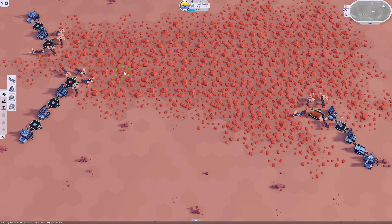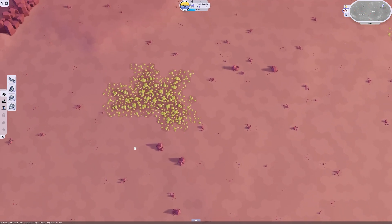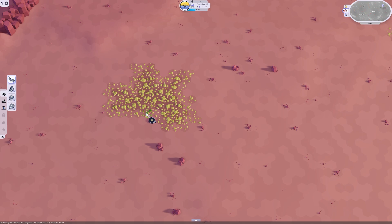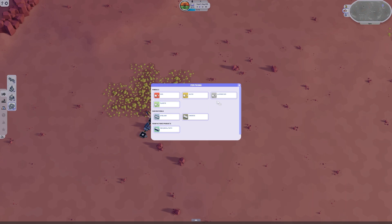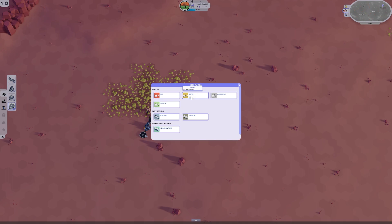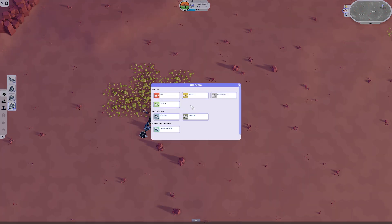I think I have enough items now to start with the concrete production. We'll start with this: you're going to collect sulfur with extractors — one, two, three — then a factory making concrete, then a depot that accepts concrete. We're going to need a lot of concrete, so we will also build another production line here: getting sulfur, then concrete.